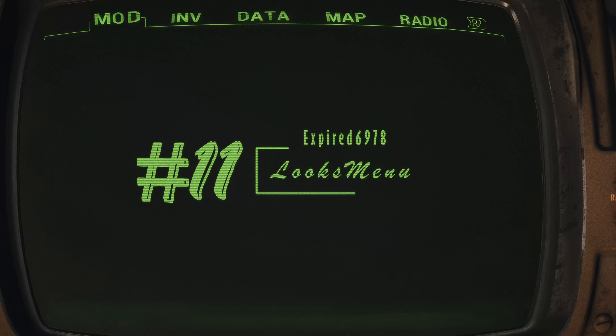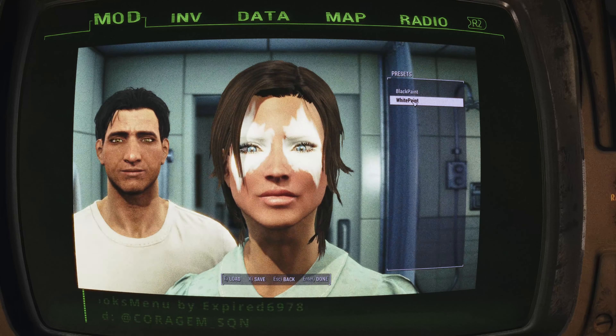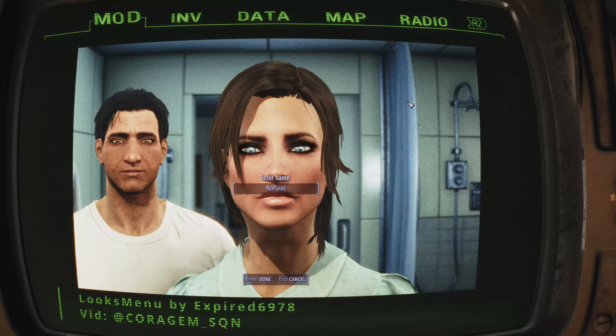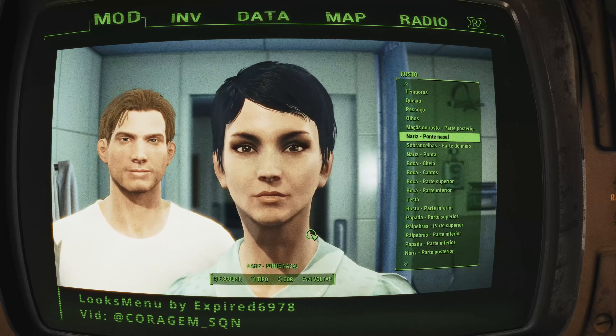Looks Menu by Expired6978. Get ready to revolutionize your Fallout 4 character creation experience with Looks Menu, a game-changing mod that takes customization to new heights. With a host of engine modifications, you'll have unprecedented control over your character's appearance. The expanded feature list allows you to see more items at once, while the ability to select facial features by name streamlines the process.